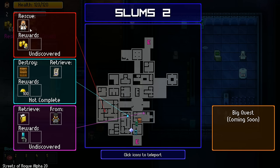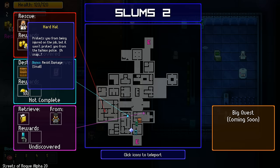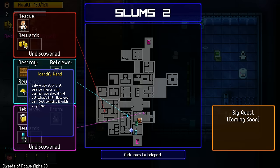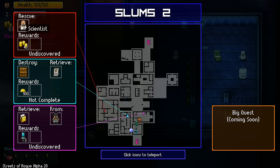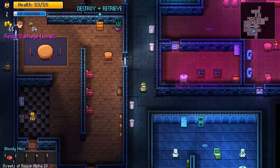What are the objectives? Rescue a scientist. Destroy a crate and retrieve will - we'll get a hard hat. Retrieve evidence from a bartender. So let's start from the crate - that seems to be the closest one - or the bartender. Let's have a look.